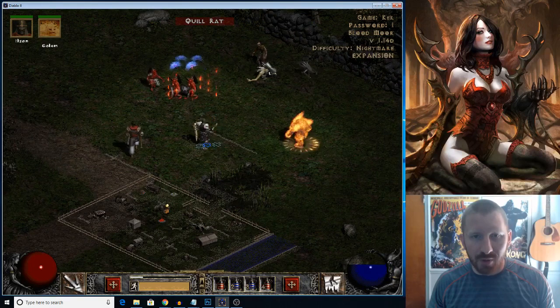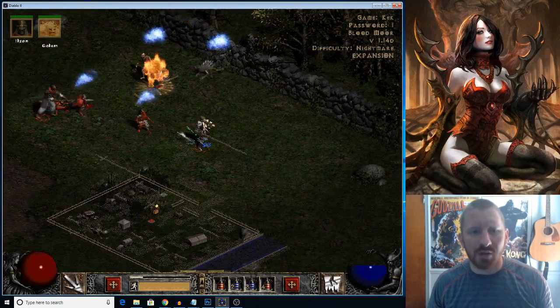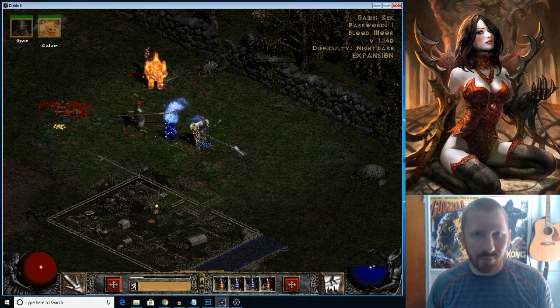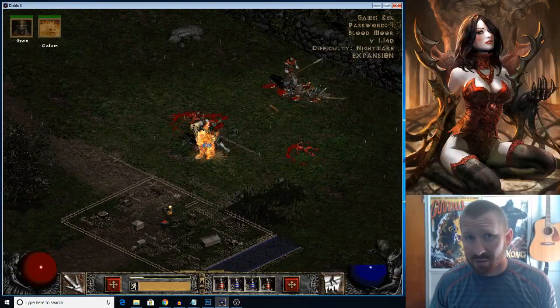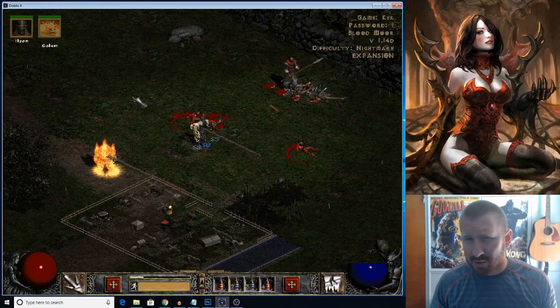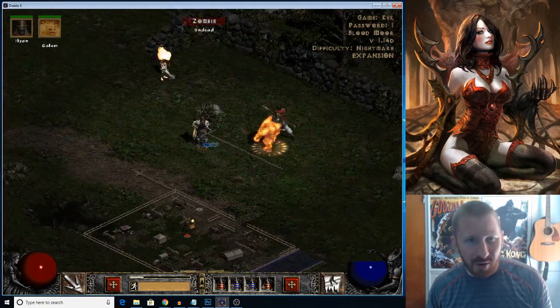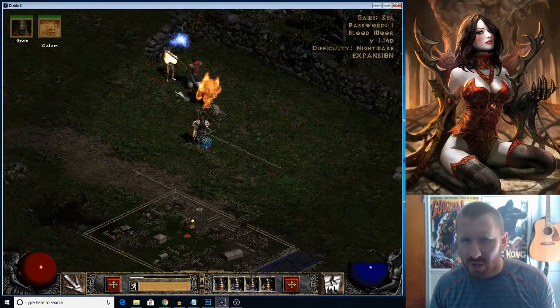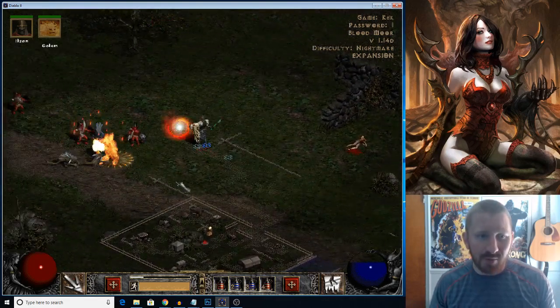I'll show you my gear in just a minute. I made this guy with the intention of going Poison. But throughout this ladder — I'm playing ladder right now on US East — I pretty much threw all the Triangle set stuff on the ground, man. I recall selling the armor to the merchants and just tossed it because the problem is you don't have much space to deal with.